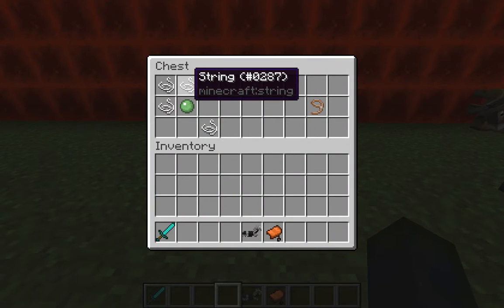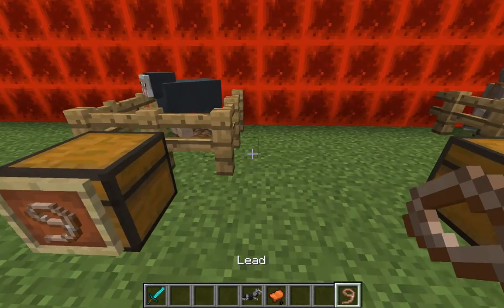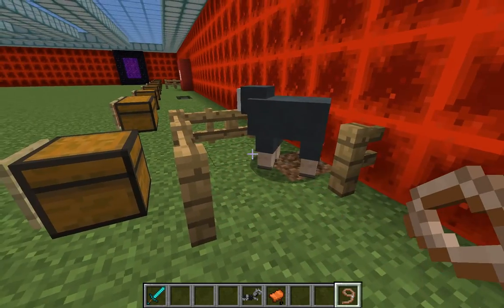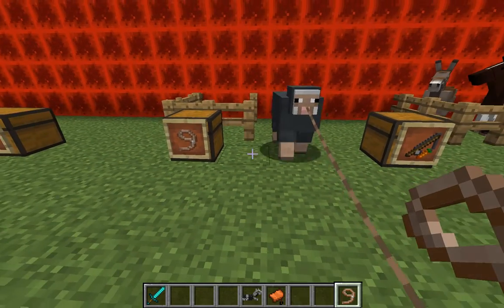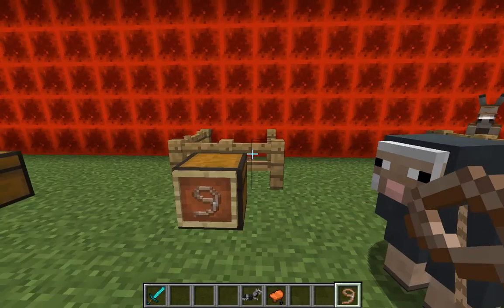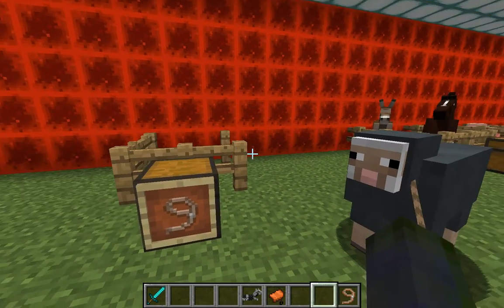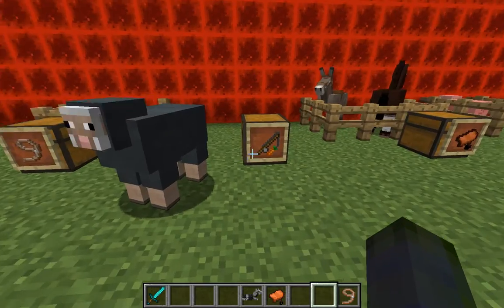To make a lead, you need four string in a specific pattern and a slime ball. This is not something you're generally going to get at the beginning of Minecraft unless you're very lucky. You right-click in the direction of the mob and you can walk around. If you go too fast it will drop the lead, so you have to be aware. You can also right-click on a fence and it ties the mob up.